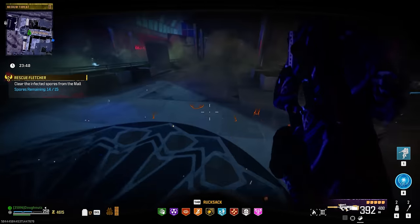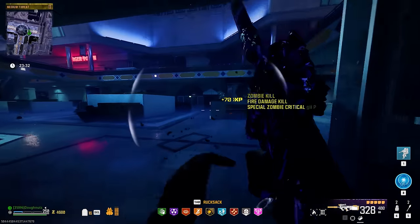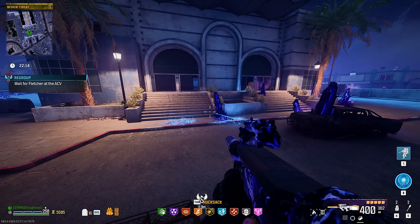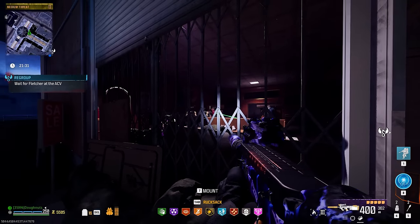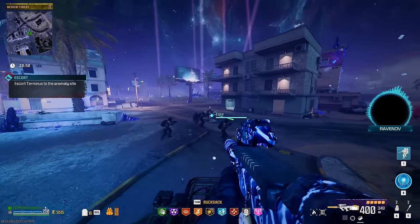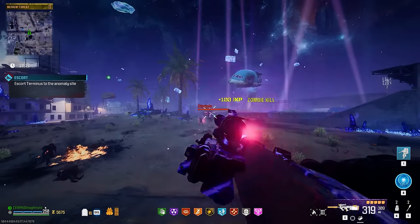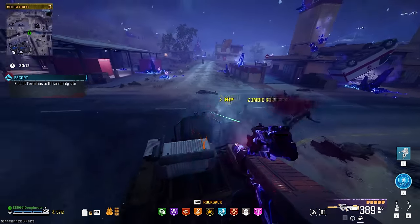You can see on the left side of the screen there's a counter for how many cysts we have — just circle around them all using death perception. After clearing the cysts, if you're paying attention to the story, Fletcher the bad guy was in there and we're now working together to get out. Sometimes he takes a while — if he takes forever just walk around the mall and kill zombies. As you're in here, really get used to the geometry and where things are placed, because this is also the area where the Dark Aether contracts are going to be.